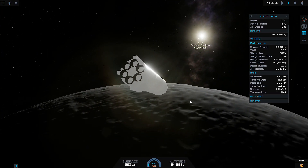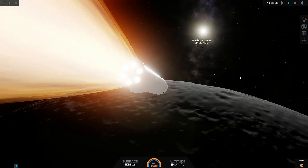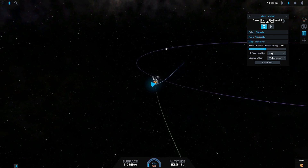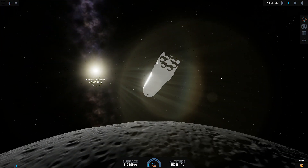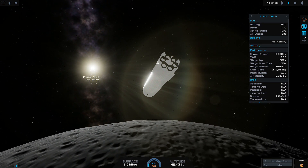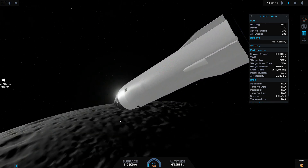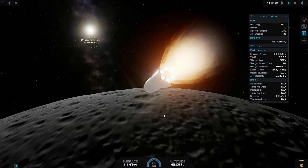That will actually do nicely, so we'll get back onto that and fulfil that burn there — that is a good burn, a nice burn to have. I can't look at the engines because the engines give a little bit of lag, but that should be good now to get into an orbit. We've got plenty of fuel to adjust if needed. We are really low on mono propellant so we're going to turn that off, because we need all the mono propellant we can get — though I think the whole tank at the top is mono propellant, so that should be fine.